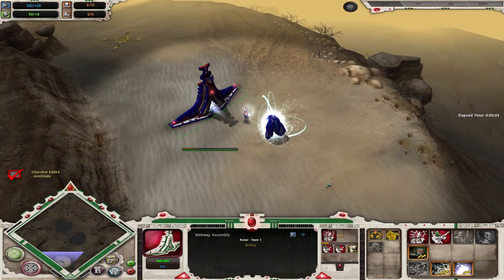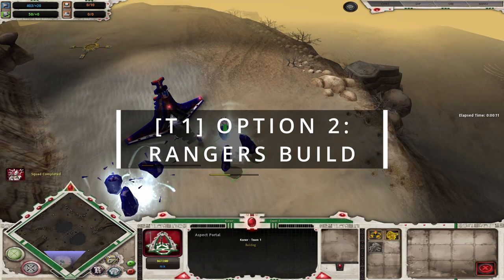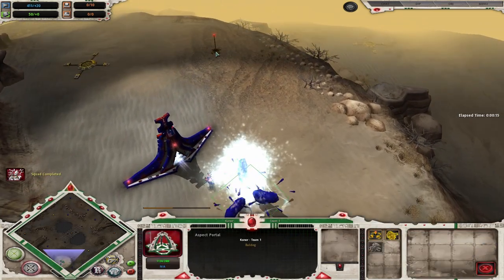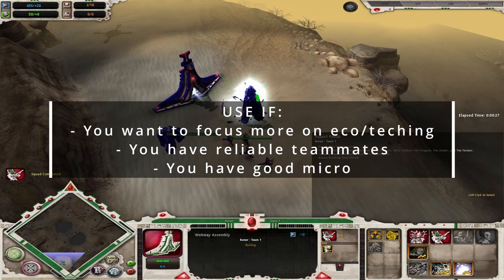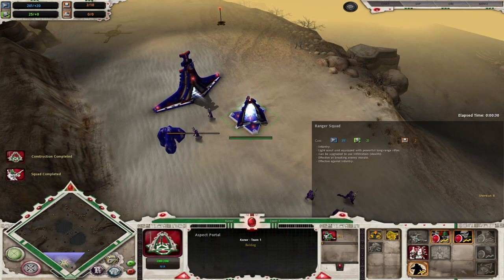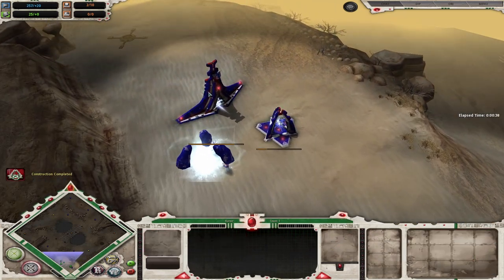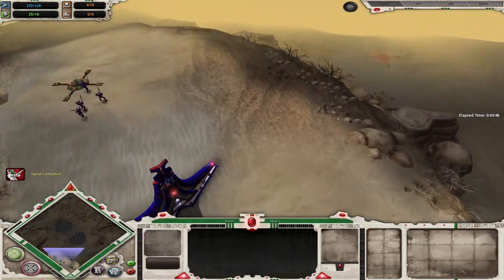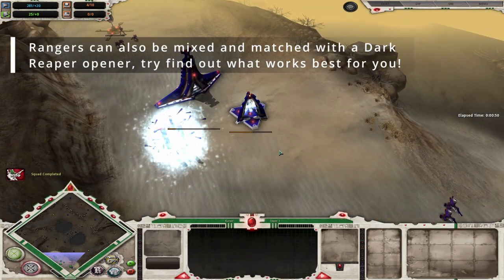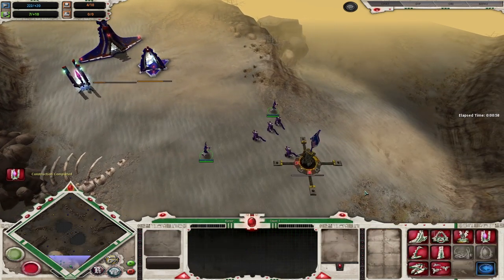Another build I see played sometimes, if you want to go for a fast Tier 2, is the Rangers build. I've seen players just sit on Rangers for all of Tier 1 just to sneak around and break squads' morale. Rangers actually do pretty decent damage as well. So here I just make the Rangers squad, and once the Plasma Generator is up we'll research the Infiltration. I would advise being careful with this build — it would probably not work in 1v1s. I see it played the most in team games, because if you get attacked you have your teammates to help you out. But it is a pretty cost-effective opening — you definitely have more resources in reserve to get your eco up and going.